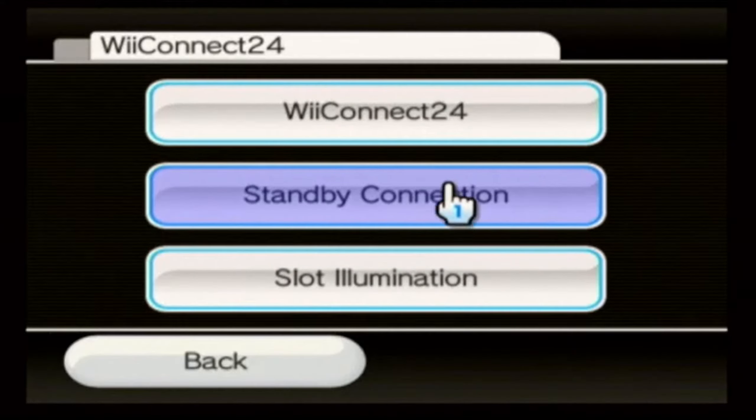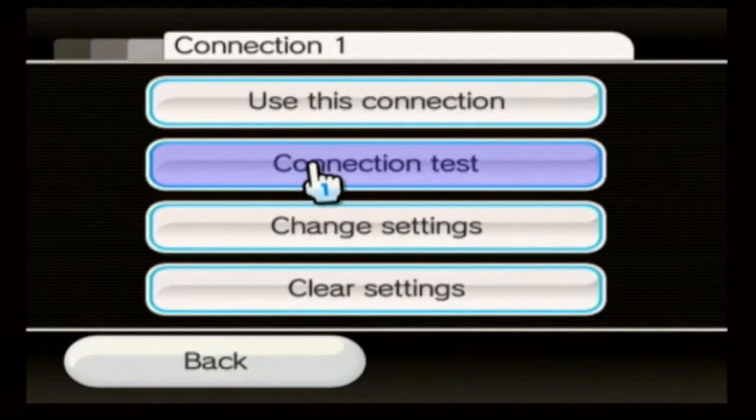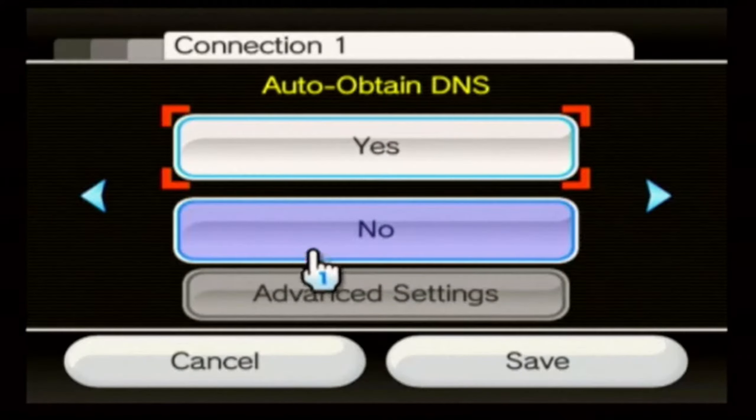You're going to go into Internet, go into Connection Settings, go into whatever connection you're using, and scroll over a few pages until you see 'Auto Obtain DNS.' It has to be DNS — it cannot be IP address, it has to be DNS. You're going to press No, then go to Advanced Settings, click on the Primary DNS, and delete everything.